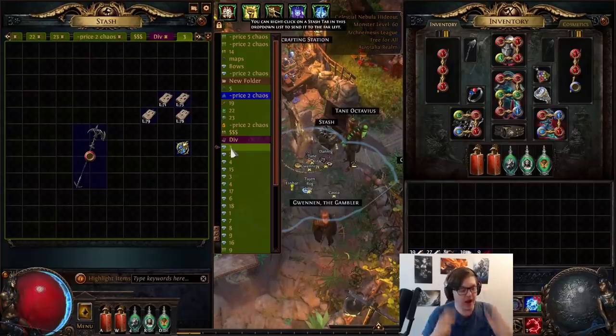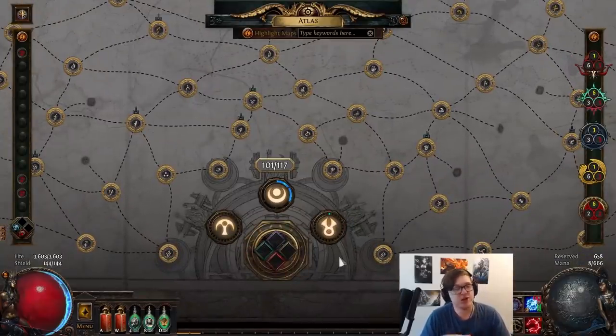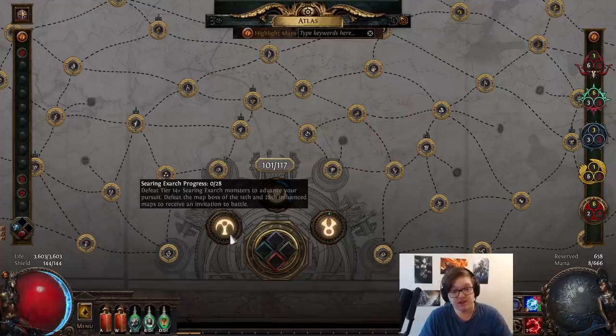That's pretty much the progression out of the way. After you complete the Eater of Worlds and the Searing Exarch once, they move into their endgame farmable state. You get some Atlas points, and they go basically on lockdown until you're able to do serious mapping. After your first defeat of them, you actually have to do a further 28 T14+ maps to gain access to them again. So after your first unique or first opportunity at the jewel, it's going to be another 28 maps before you can get another access.